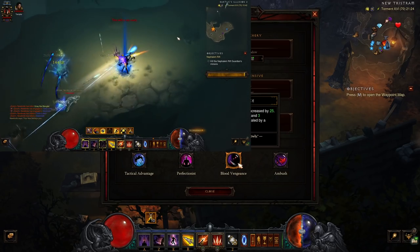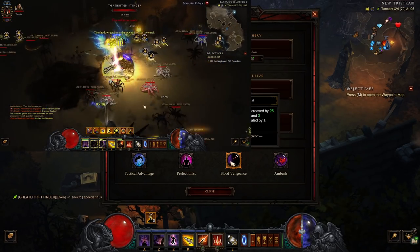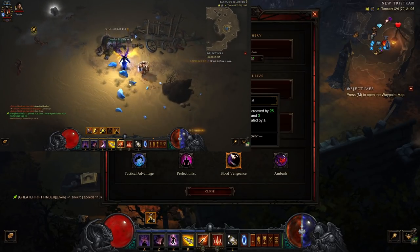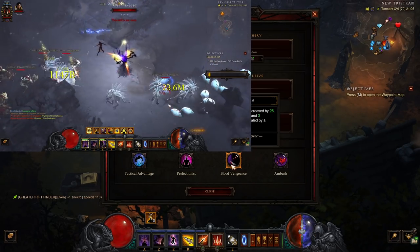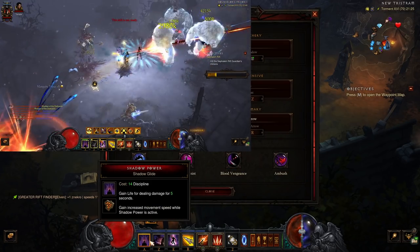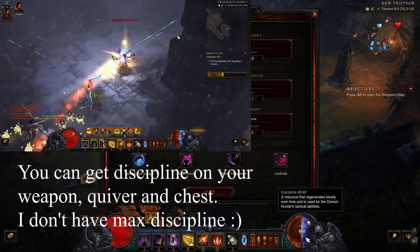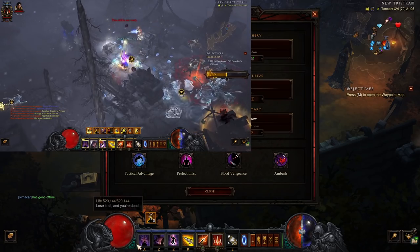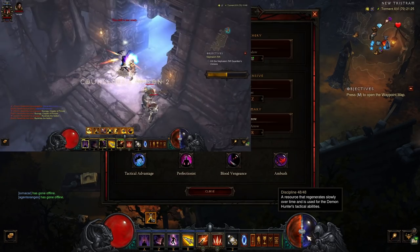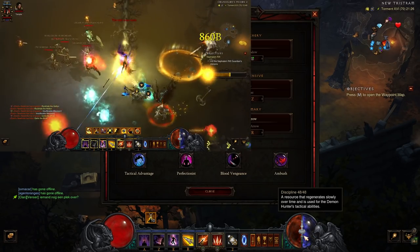We're using Blood Vengeance. Your maximum hatred is increased by 25%, but we care about the other part: gain 30 hatred and 3 discipline when you are healed by a health globe. That 3 discipline from health globes is the key part here, otherwise you will run out of discipline. With Blood Vengeance, if you go from elite to elite — which is basically what you want to do — you kill the elite, get globes, and then move as fast as you can with Smokescreen and Shadow Power to another elite pack. It's going to replenish your discipline. If you manage this correctly and only use Shadow Power every 5 seconds and click Smokescreen every time it's up, your discipline should be fine.